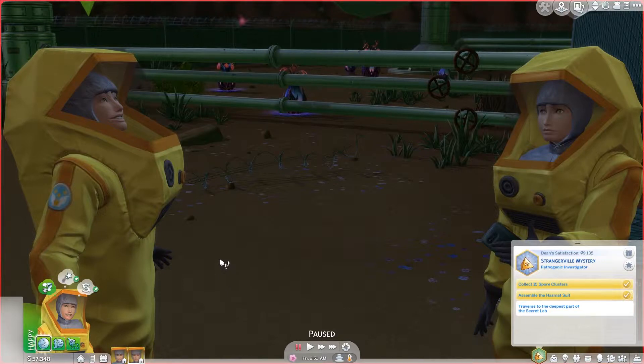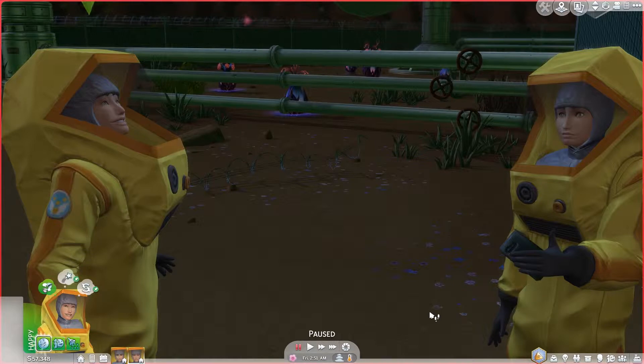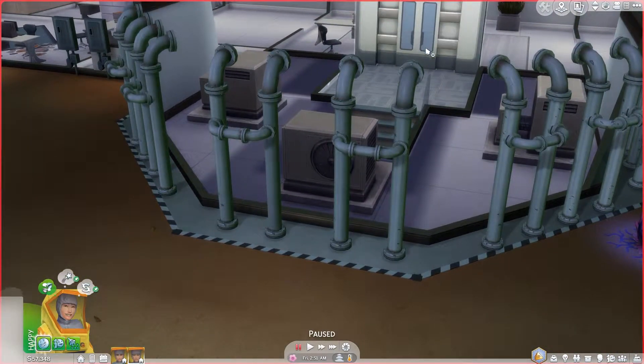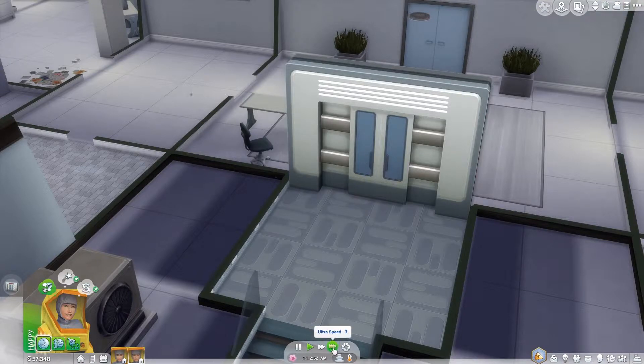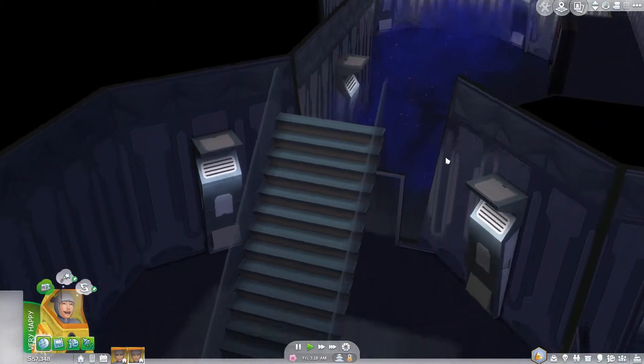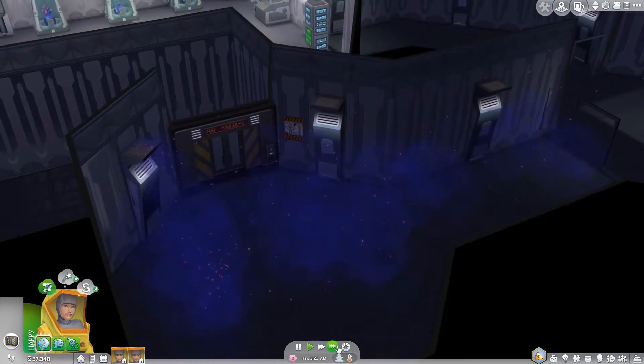I can't tell them apart - Al and Dean. They look similar, and I mean they are related so it does make some sense. Now off we go - use the key card again and then we're going to try and go down to the deepest area of the lab. We have another key card, so we may as well just have Al keep using the key card and then have Dean follow after.